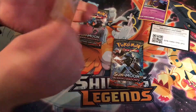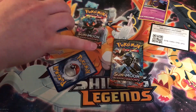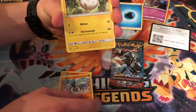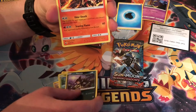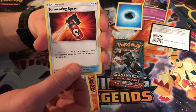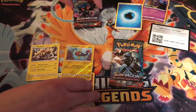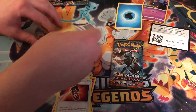We got Koffing — flip them over, we're doing one two three. Mudbray, Snorunt, Togademaru, Wimpod, Alolan Ratatta, Heatmor, Alolan Rattata, Tormenting Spray. Reverse is Electrike and Electivire — so that's a dud. I was thinking about calling Tormenting Spray, I probably should have — that'll get two points. But I'm at zero right now.